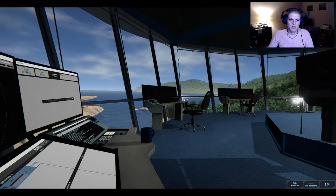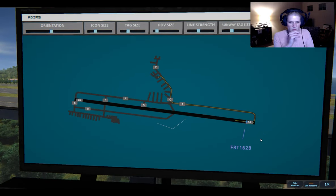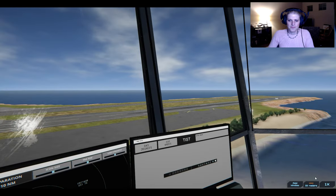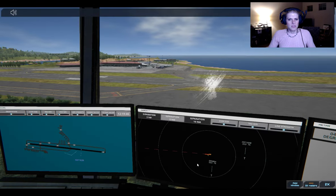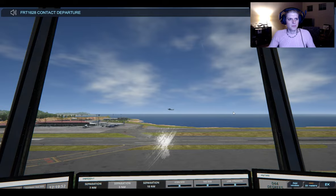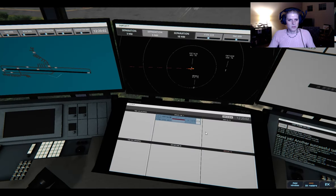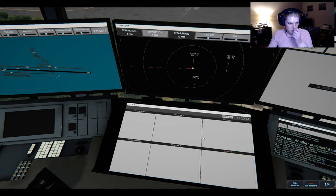Field air 1628, runway 10, cleared for takeoff. Runway 10, cleared for takeoff, field air 1628. Let's watch the plane take off - let's see if the voices pick up at 2x. Field air 1628, contact departure. Roger, good day - nope, they're still slow. Bin. That's the desk - that is awesome. I am going to call it there.